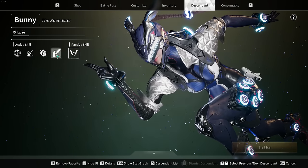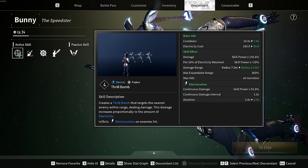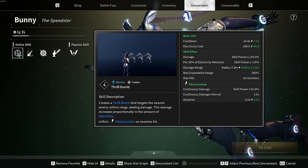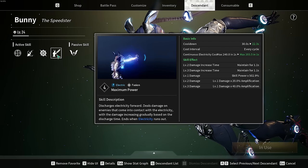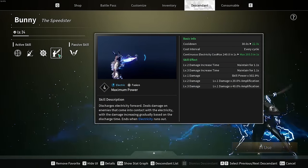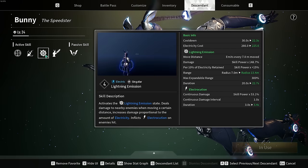Now for the active skills. Thrill Bomb is her first ability, but we're not really going to talk about that — it's not important for this beginner video. Her fourth ability, Maximum Power, we're skipping too. The two abilities that go hand in hand are Speed of Light and Lightning Emission, and those are what we're going to focus on.